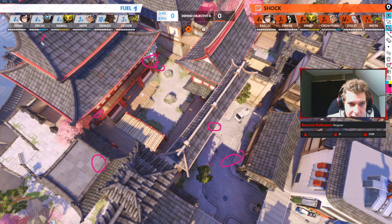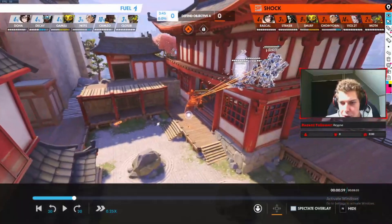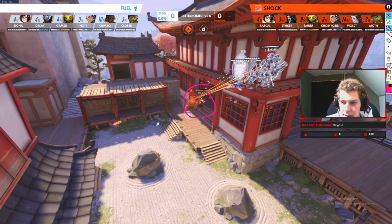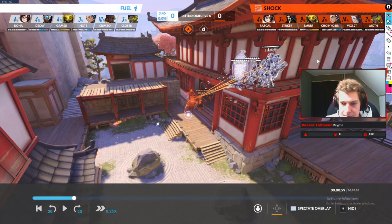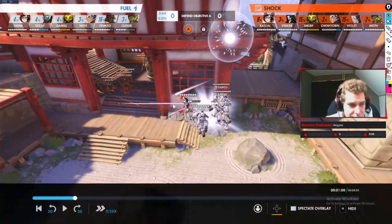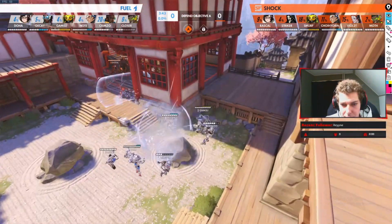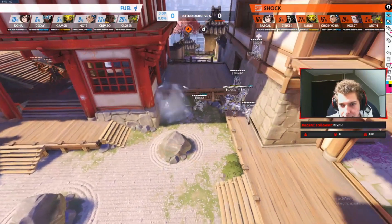This would be great for the Dallas Fuel — get somewhere, rotate, TP to point, get point control, set up your Sym turrets. But I feel like they just did this without scouting where the Shock was. The Shock is already sitting on point very smartly, and Smurf over here is pulling the entirety of the Dallas Fuel. A great pull — it kind of ruins their plan of getting up high, dropping down, and setting up their turret.